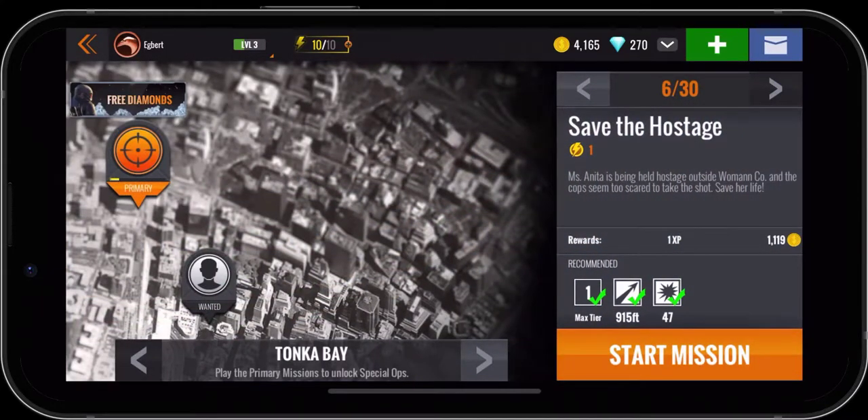Now that we see here, the max tier is 1, so if we had a tier 2 weapon it wouldn't let us use it. We now have a green checkmark next to the range of 915 feet, and we also have a green checkmark next to 47, which is the damage needed for this mission. So let's go ahead and click on Start Mission.